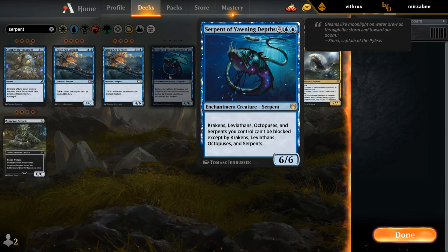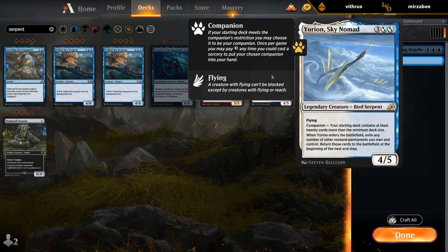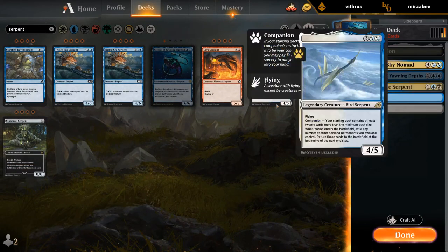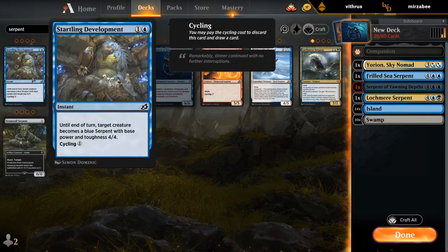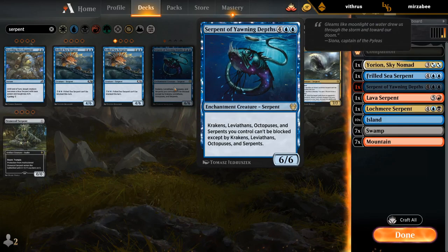So those are the keywords we need to search for. Bird serpents — that counts, just not as companion for now. Lock mirror serpents, snake trader, filled sea serpent — got to be in there. And a lava serpent, why not? Alright, what's next — kraken.